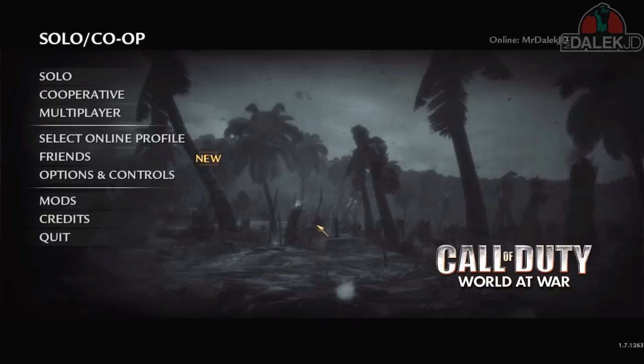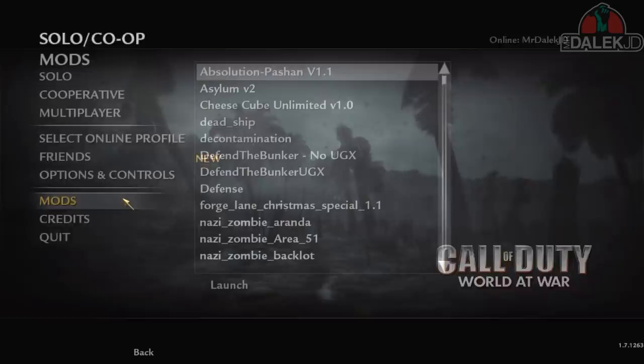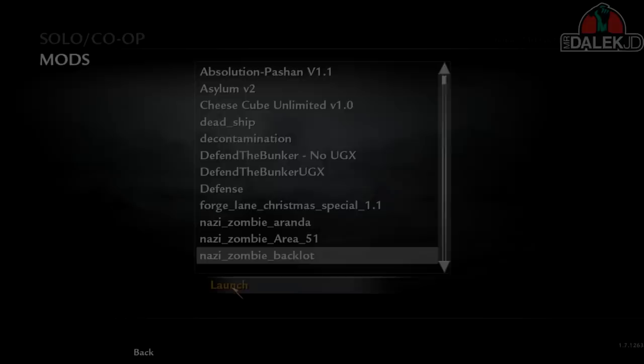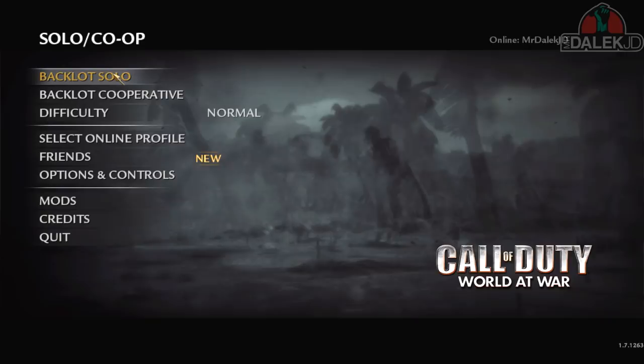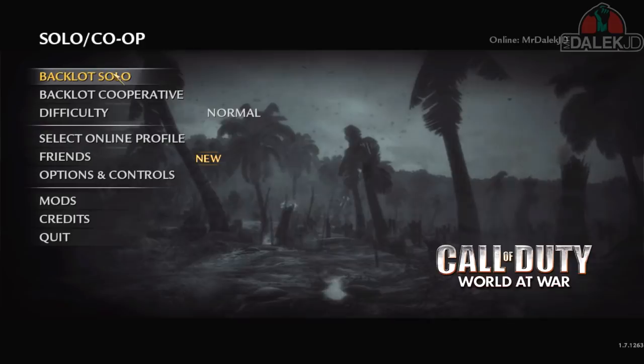So normally when you run a mod — for instance, Nazi Zombie Backlot — you click Launch and your game will reboot. The main menu will have changed, showing options like Backlot Solo or Backlot Cooperative. Sometimes when you run a custom zombie map, the map maker may not have set up a proper main menu option to instantly load it. So if the map doesn't appear, you'll just get a generic Activision loading screen. To fix this, I'll show you a console command you can type to load the map on Solo.